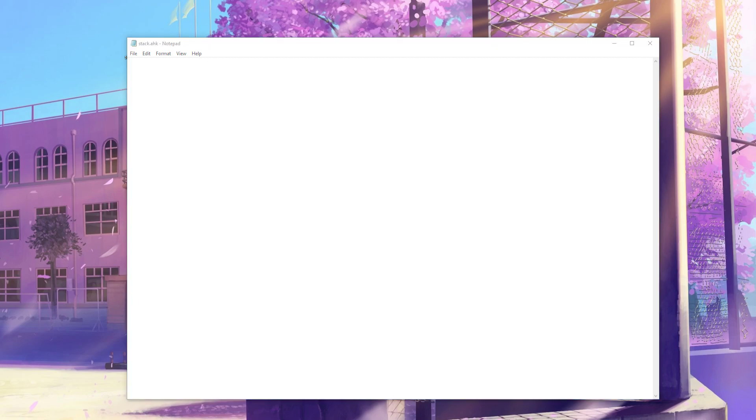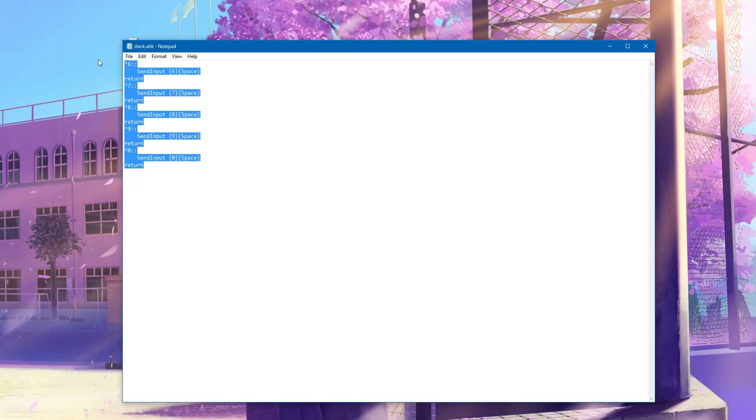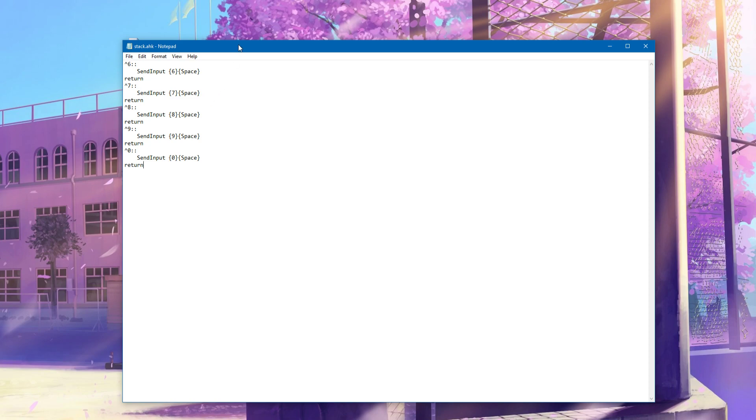I'll also put this in the description — the actual script itself. Copy it from the description, paste it in here. This is the script. You press Control and the number of the tower you want to stack — that's literally it.